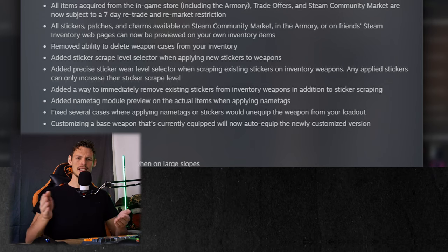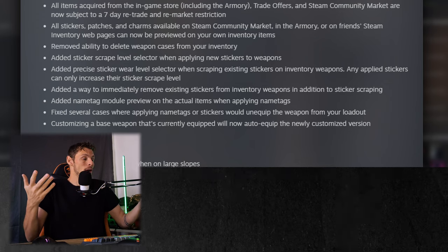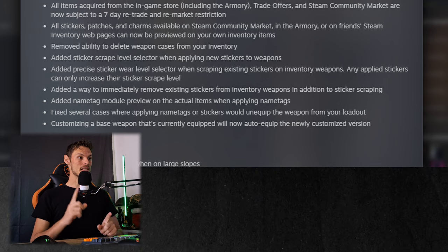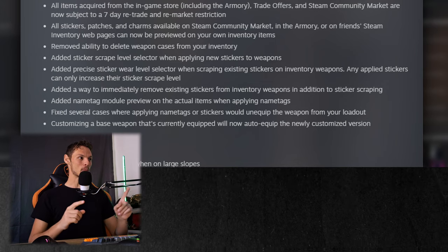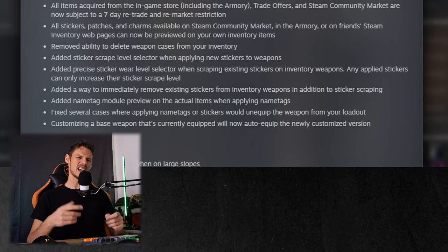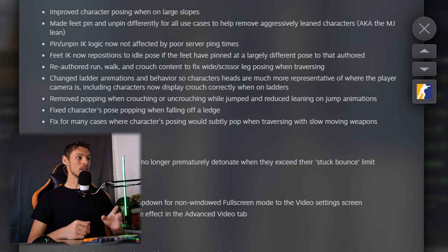You can dynamically choose how much you want to scrape a sticker at one time — that'll make it more streamlined. But this is actually incredible: they added a way to immediately remove existing stickers from inventory weapons in addition to sticker scraping. That is a much-needed update. I've been wanting this since CS:GO — it's so irritating when you have five stickers and you have to scrape each one five or six times just to get them off the gun. This is going to be absolutely awesome. Also added nametag module preview when applying nametags, and customizing an equipped weapon will now auto-equip the newly customized version.